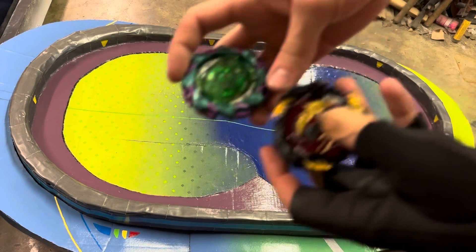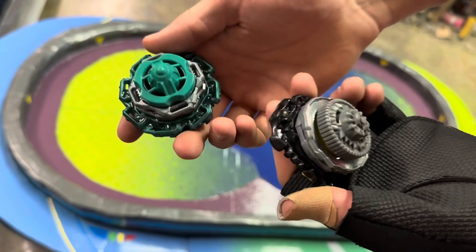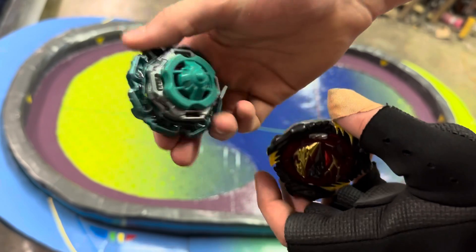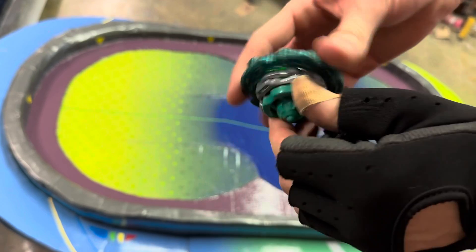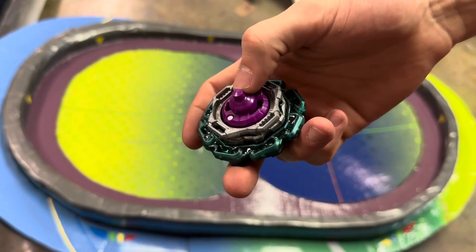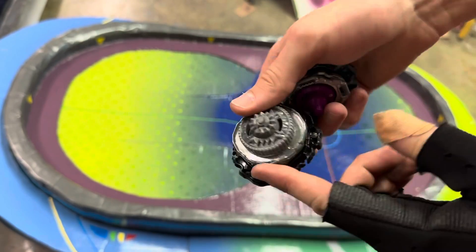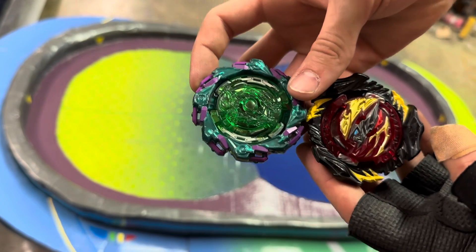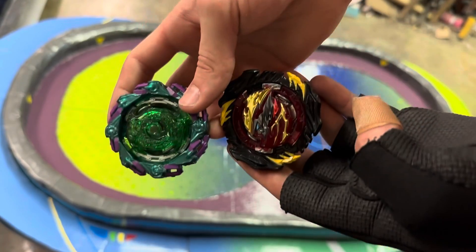What's up guys, it's Jake and today I have a battle between Divine Bellfire and Chain Kerbeas. Both of them have been fixed with UV resin and metal balls to make them heavier, and they perform a lot better now and actually work somewhat. I'm going to start off with Kerbeas with just the revolve attack, revolve tip. I don't think I'm going to use the guard tip on Bellfire, and I'll do first to three, and then I'll use the Takara Tomy versions. Let's go.